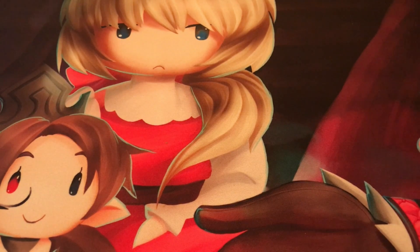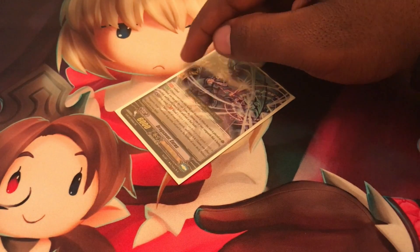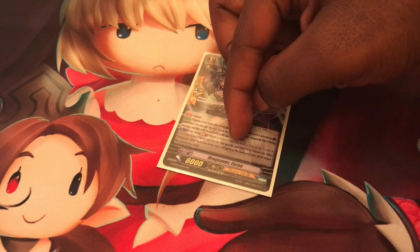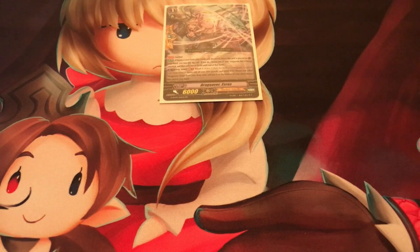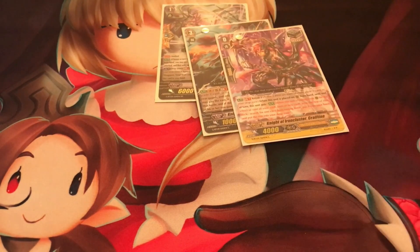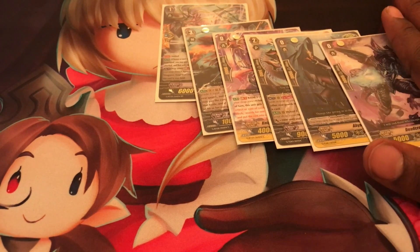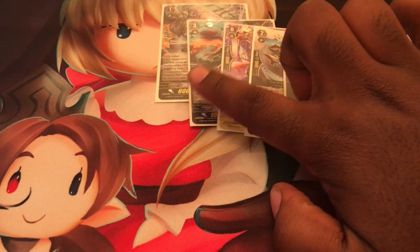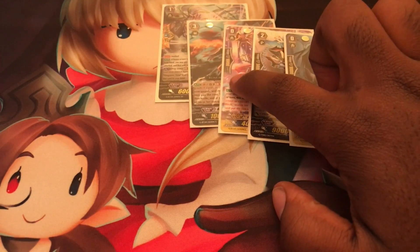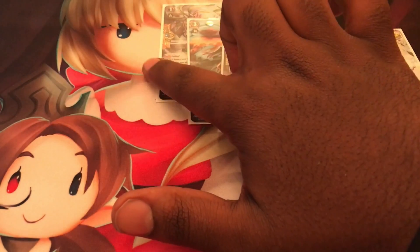If your opponent's Vanguard attacks and you use a Sentinel Perfect Guard, the Vanguard attack won't hit, but they still have rearguard attacks that can still hit your Vanguard. A Quintet Wall, when placed on the Guardian Circle, has you Counter Blast 1 and then move five cards from the top of your deck to the Guardian Circle - all turning into guardians. For example: 10,000, 10,000, 10,000, 5,000 plus zero gives 35,000 shield.